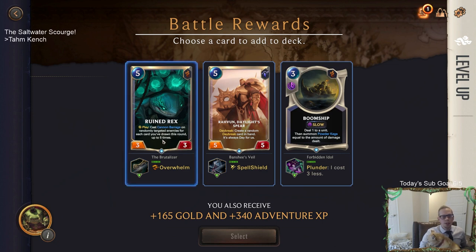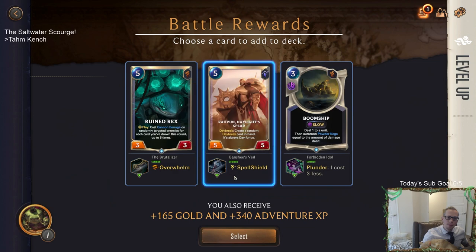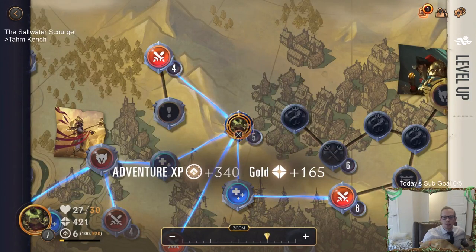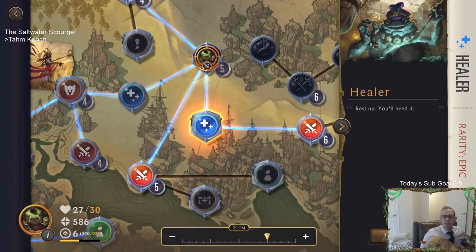When cast, Cannon Barrage on randomly targeted enemies for each card you've drawn this round up to five times - so it's really only gonna do one. Robin's kind of the best card here - Boom Ship is only doing one damage and giving me a Powder Keg. What am I doing with this Powder Keg? I don't use my Spellmana all the time - we're getting free Spellmana a lot but I don't have spells to play. Robin's the best card - let's just take the best card. That's probably a good tried-and-true strat.